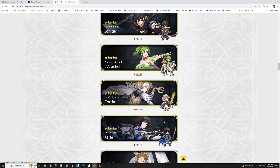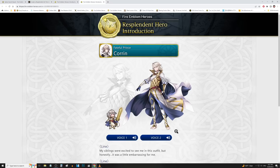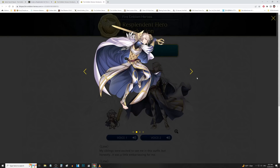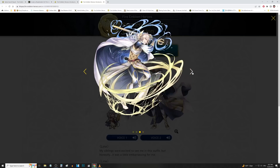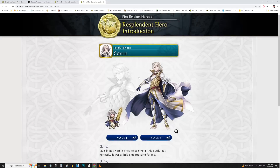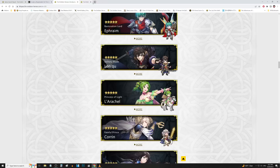We got male Corrin up next. Oh, this is really nice. The Askr attire actually suits this guy pretty well — the gold armor plate really works with his hair color. Here's the attacking art, then the special attack art, and then the injured artwork. Pretty good, definitely better overall than his original. We'll give that goods here. Nothing too crazy, but definitely a worthwhile Resplendent art.